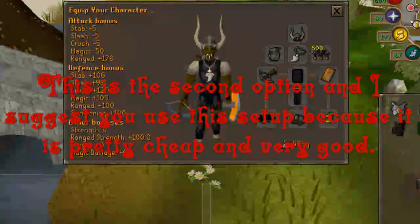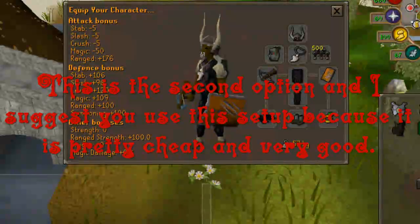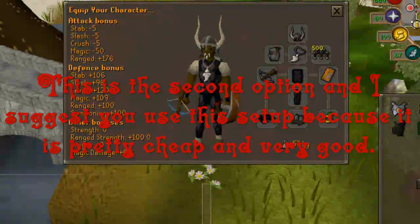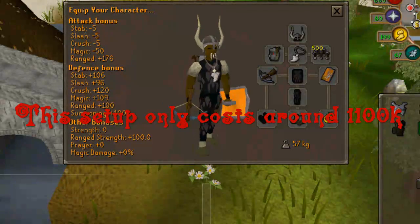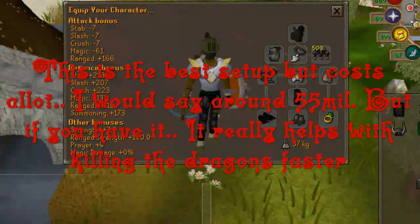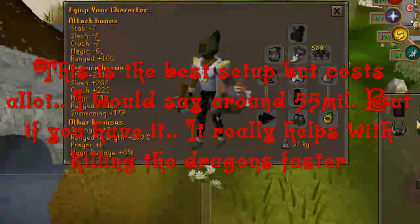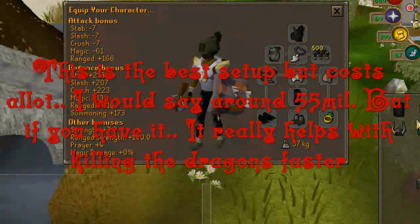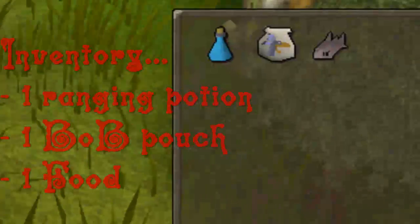If you have a little bit more money you can use this setup: an amulet of ranging, black d'hide, and archer helm. For the archer helm you will need to have done the Fremennik Isles quest. Still use your anti-dragon shield and rune crossbow — if you haven't got the level for the rune crossbow, use another type of crossbow that fits your level. If you have way more money to spend, you can use this setup which is a DFS, Armadyl chestplate, and Verac's helm. If you have the money you can also buy the Armadyl plate skirt, but I lost mine when I died so I'll just use this.